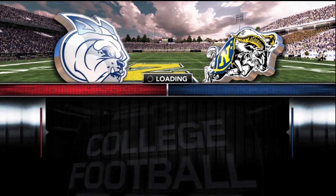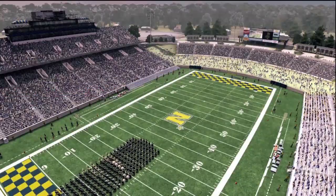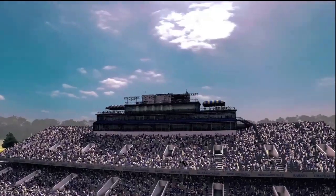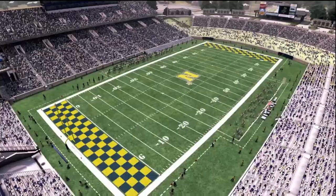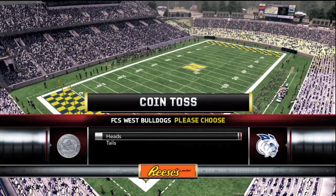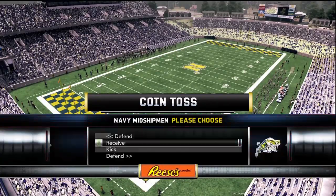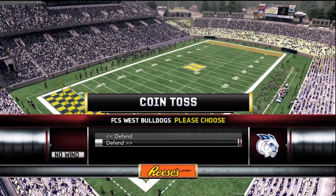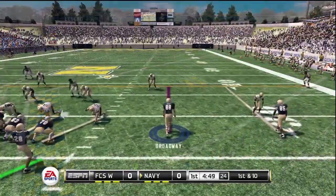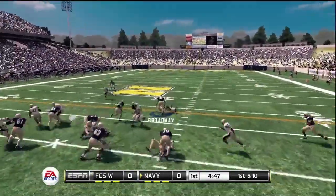As the game loads up, we get ready to take the field and see the pregame going on. Brad getting psyched up for his first game in front of the home crowd. We get to the coin toss and it looks like Navy wins it, so we'll get the ball first. Brad to take the field as soon as we're ready. Of course, this is a team that runs quite a bit of option.